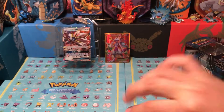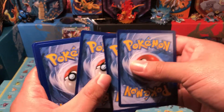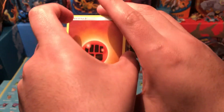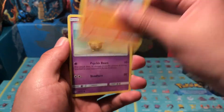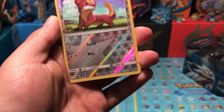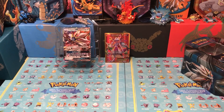All right, here we go, last Sun and Moon pack. Fighting Energy, Spinarak, Starmie, Energy Retrieval, Alolan Meowth, Sandile, Croconaw, Drowzee, Grubbin. Our reverse is Xurkitree, and our final card is an Incineroar regular rare.